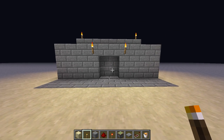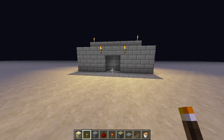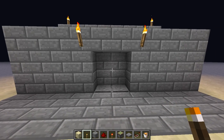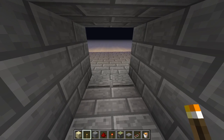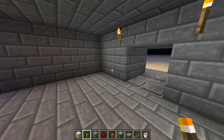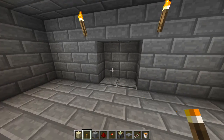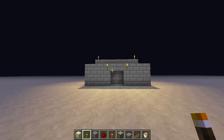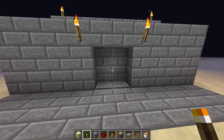Hey guys, this is Charman here with another secret door tutorial, and this one I like — it's not so much a secret door, I mean it could be turned into one, but I like just using it as a cool piston door you can just walk over. I think it looks pretty nice. I just made a little fake house thing, and not only is it cool for just using a regular piston door, you can also turn it into a trap pretty easy.